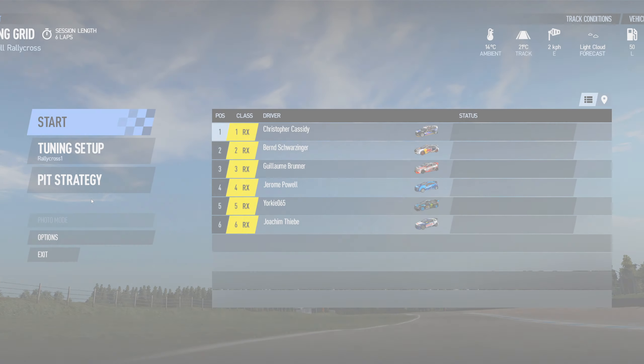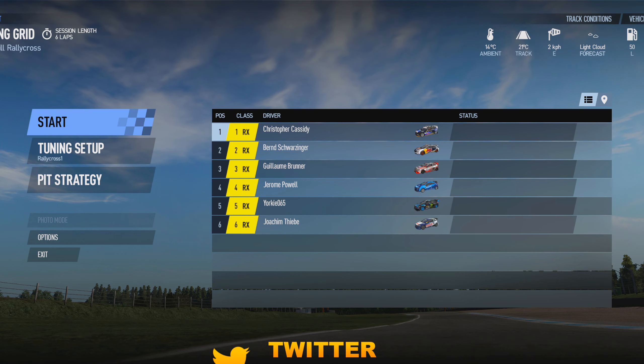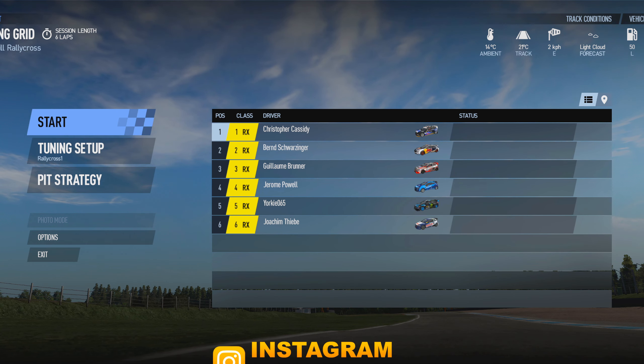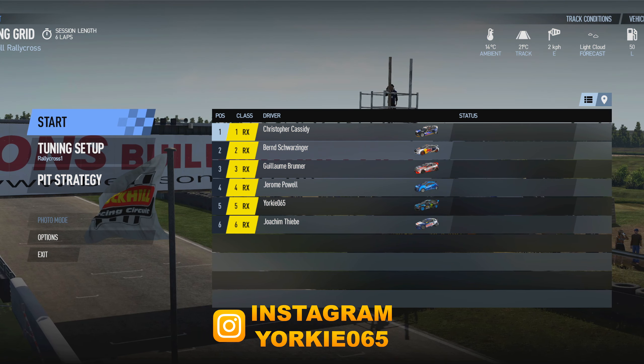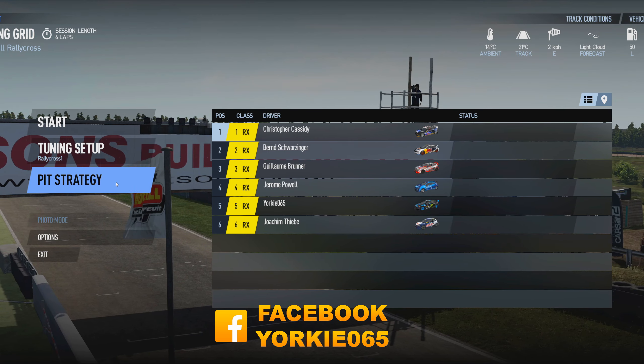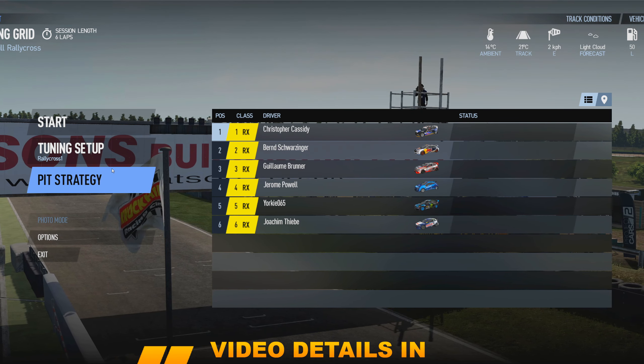Hello and welcome to a Project Cars 2 video where today we're going to be doing some rallycross racing against AI. We're going to be starting in fifth position driving the Ford Focus WRX, specifically the Ken Block livery Ford Focus. I'm going to be at Knock Hill Rallycross.